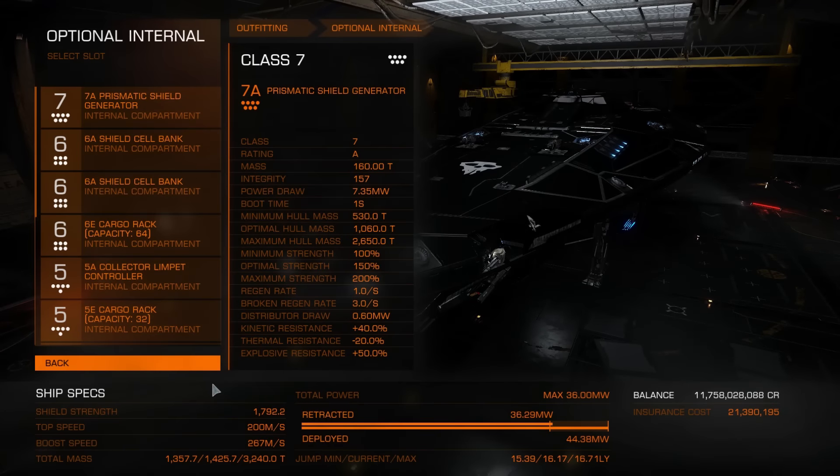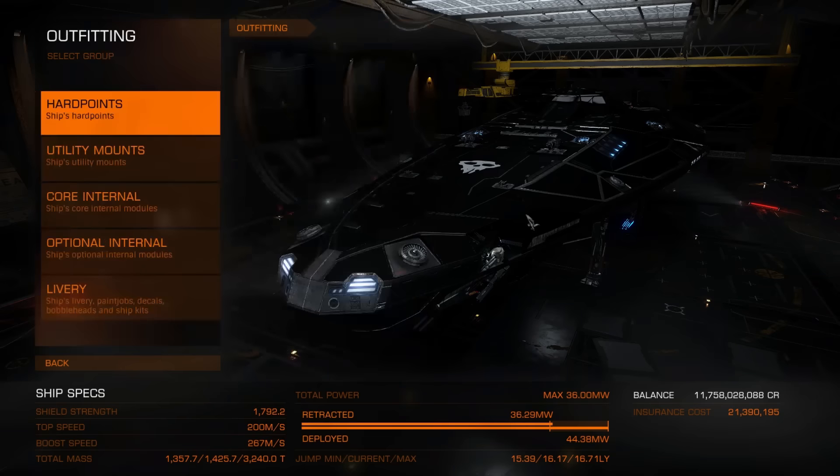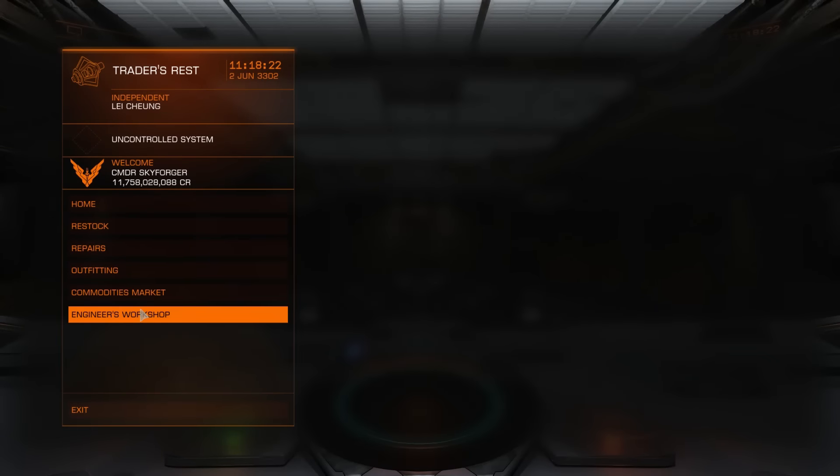Greetings. Today I will upgrade my prismatic shield generator for Anaconda, Corvette, or Imperial Clipper. As you can see, 1.792 is the current shield strength. So let's go and upgrade.